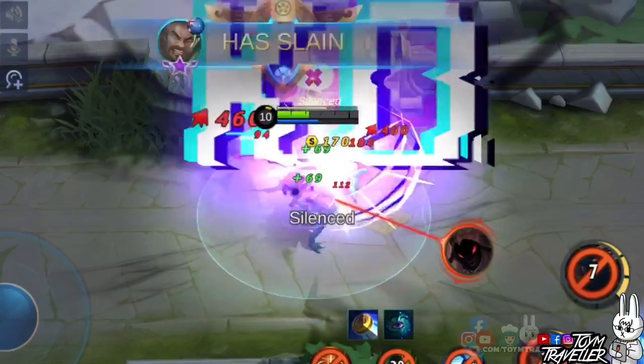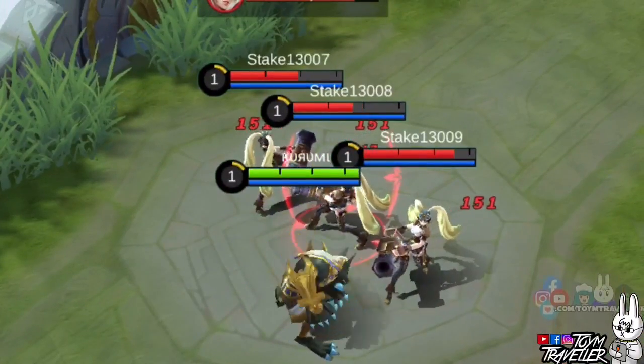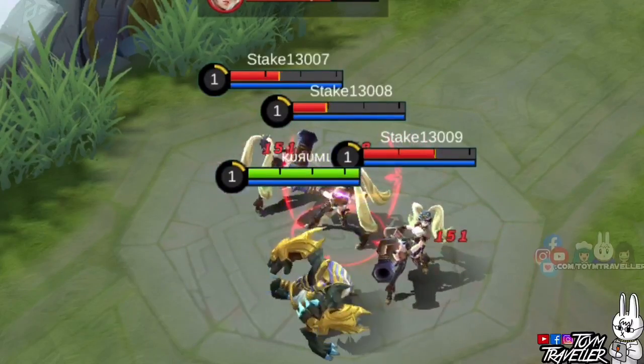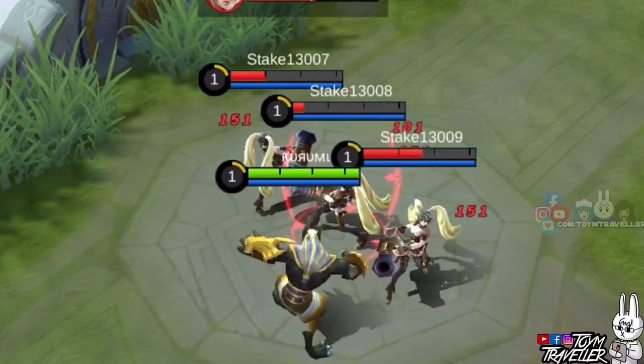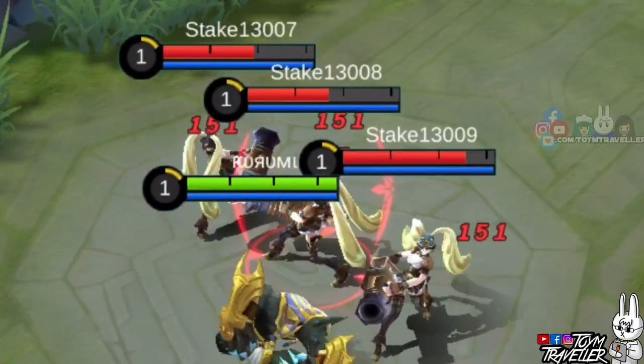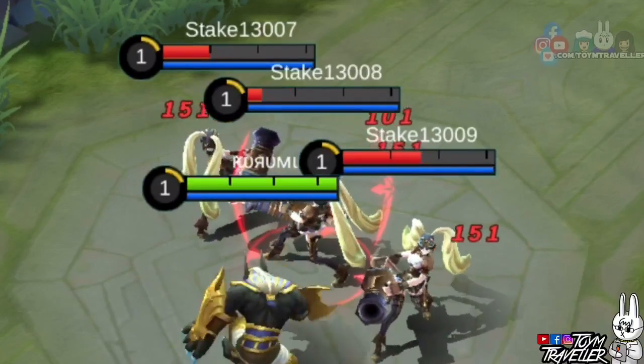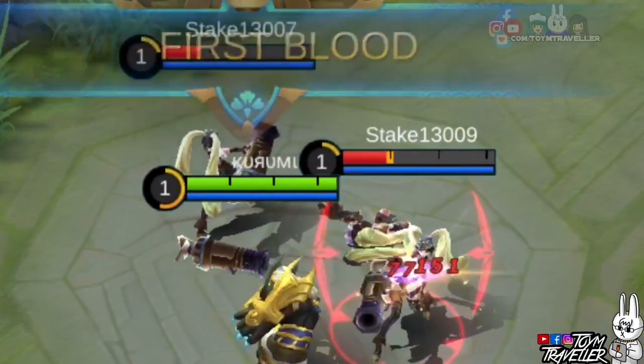The extra damage from the wolf form passive helps you rip off the target faster. Take note that this extra damage only affects a single target. Even if you deal basic attack damage to nearby enemies, only your main target will receive the extra damage from your passive skill.